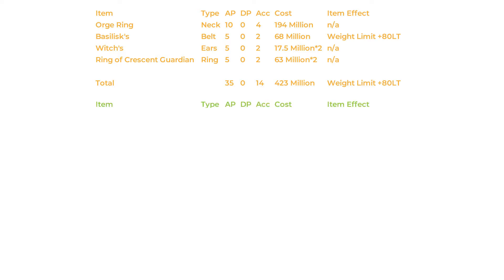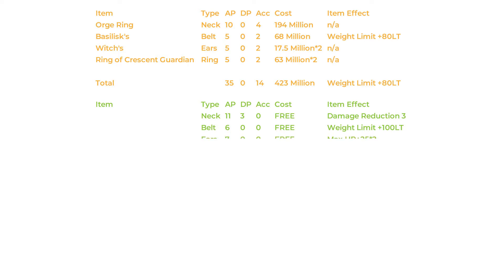So let's start with the necklace. The necklace has a flat AP of 11 and provides damage reduction of plus 3. The belt gives us flat AP of 6 with a carrying weight increase of 100. The earrings give us a flat AP of 7 each and increase your max HP by 25 each. Finally the rings give us a flat AP of 7 each, 2 DP each and additional damage reduction of 2.